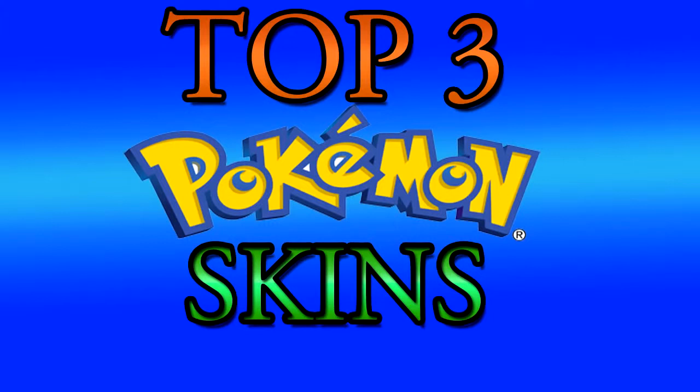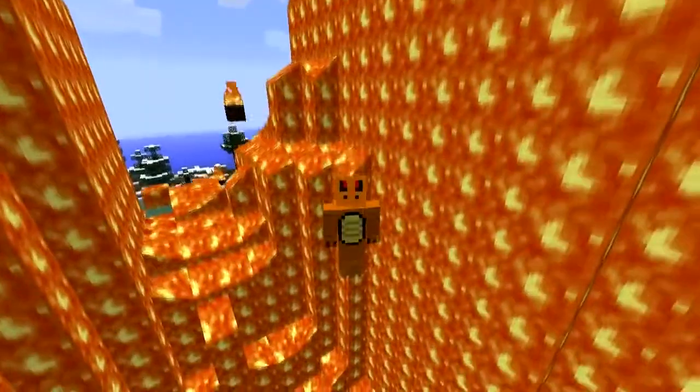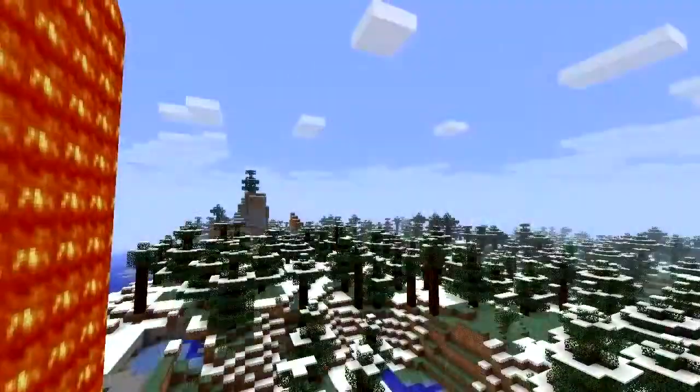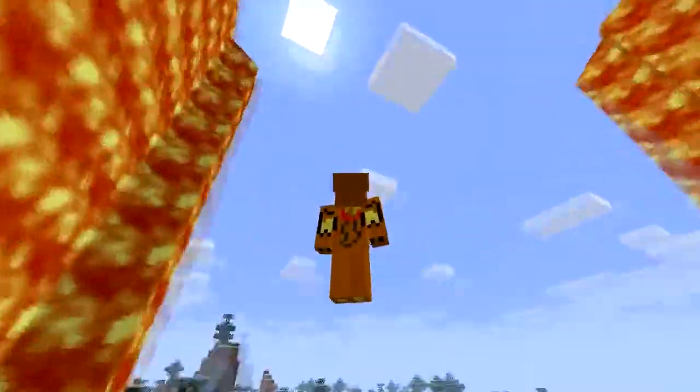Starting off with number 3, we have Charizard. From the front he doesn't look like too much, but overall he's pretty well done — especially if you know Pokemon, you can pretty much tell from the back that he is Charizard. He's got his wings and he's got his tail.